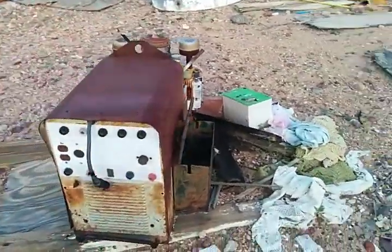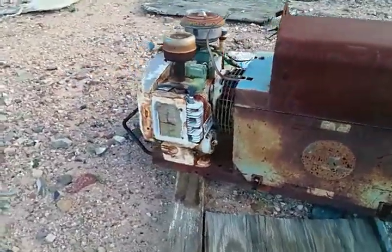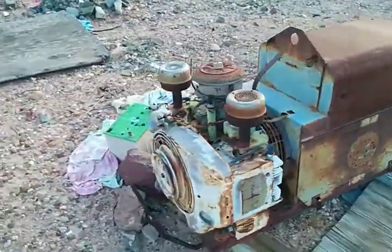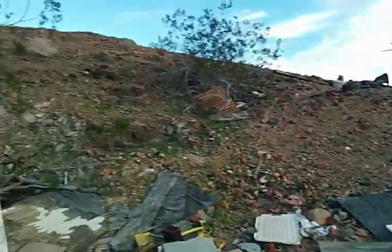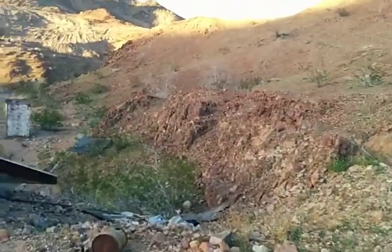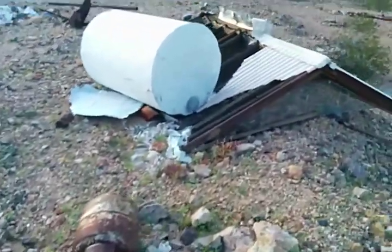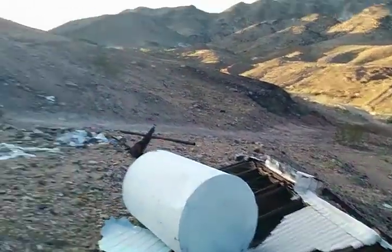Fire agate. It will be a dark, dark, dark red — almost coffee color, even black — and once you polish that stone up and start polishing into it, that's when the fire shows up.